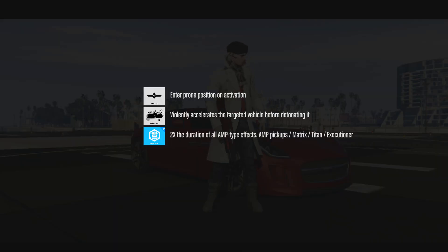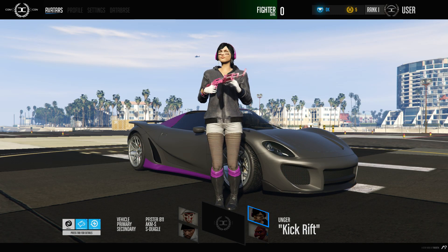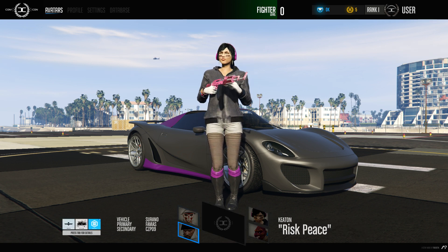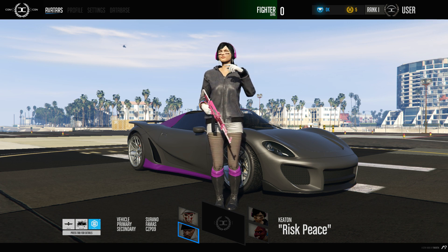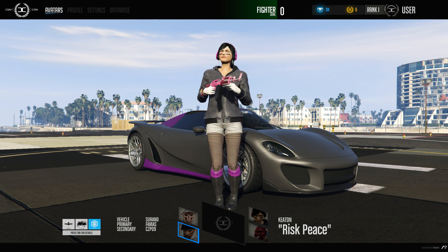If I hit tab you can see things like 'enter prone on activation' — it violently accelerates two times — there's a ton of stuff here. I'm guessing because I can only scroll through four, these are like the four we start with, and then over time you unlock more. You can see this one's only a fighter level zero and we're only rank one, so it's sort of a progression system.